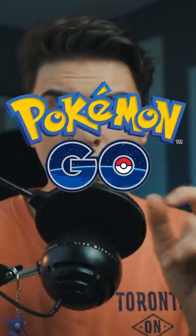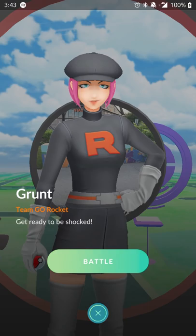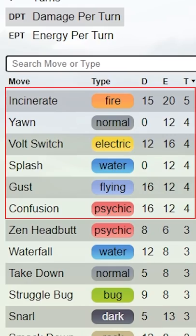Stun-locking Smeargle in Pokémon Go. There's actually a special Smeargle you can get that will be able to stun-lock certain AI in Pokémon Go. For this to work, the AI needs to have a four-turn fast move — a fast move that takes two seconds for the animation to go through. Those fast moves include Incinerate, Yawn, Volt Switch, Splash, Gust, and Confusion.